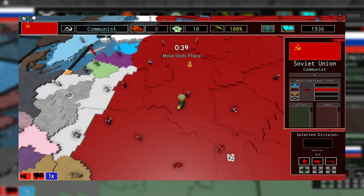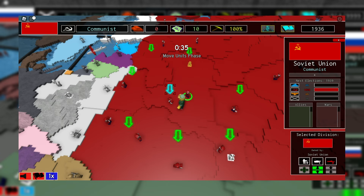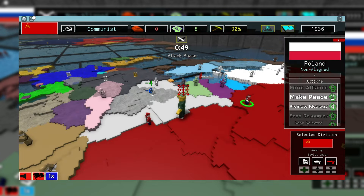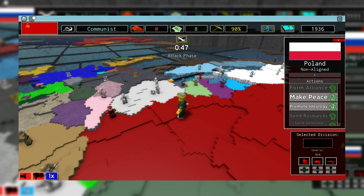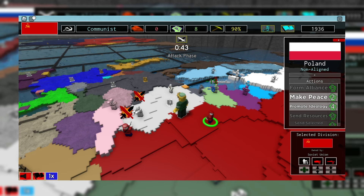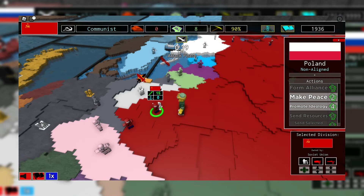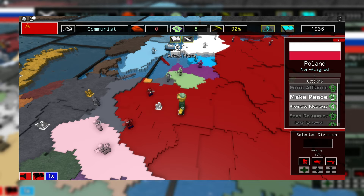When you combine troops, you can either merge them into one large unit or create multiple smaller units. Creating multiple smaller units can help you flank easier and capitulate nations faster. Do note, however, that this isn't guaranteed to work against larger nations such as the USSR.